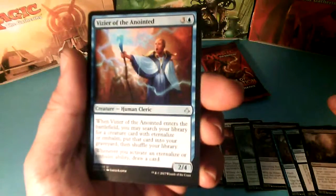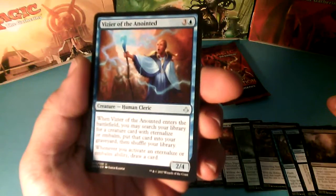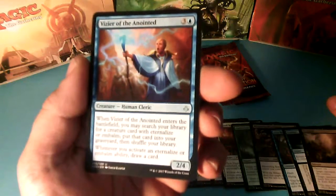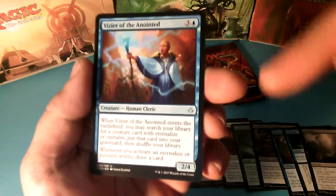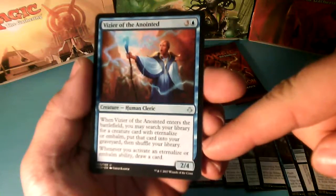Vizier of Anointed, 4 drops. When it enters the battlefield you may search your library for a creature card with Eternalize or Embalm, put that card in your graveyard then shuffle your library, and it is a 2-4. Whenever you activate an Eternalize or Embalm ability, draw a card.